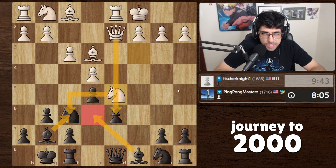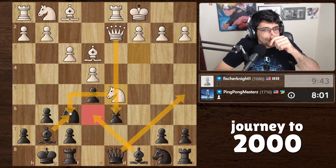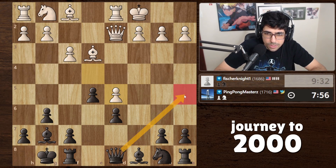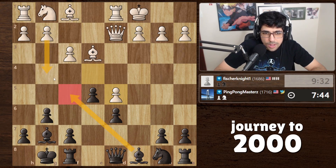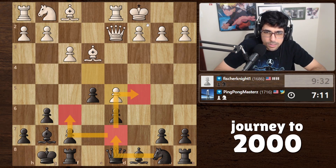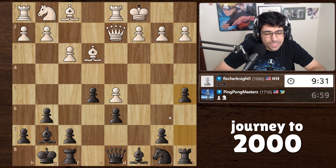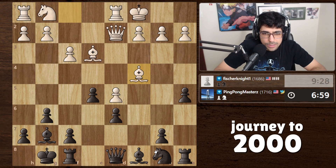I think I screwed this up. We could bring the bishop here — he takes, I take, he takes — I don't want to trade queens in this position. Maybe I'll bring the queen here, putting more pressure. This is very hard. Let me just take. If he takes with the pawn we're actually in a good... oh my god, yeah, I think that's good for us because now we could bring our queen — we can't because of his queen. I wanted to put the bishop here. If he attacks us the bishop can go all the way back. Then our knight gets trapped or stuck. Another option is queen here. I think knight here is a good move.